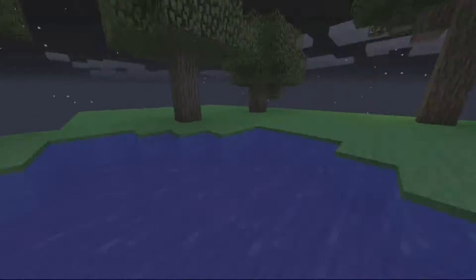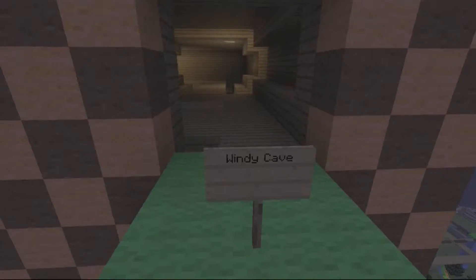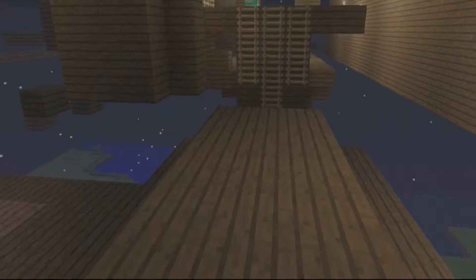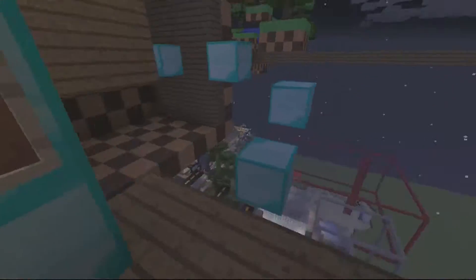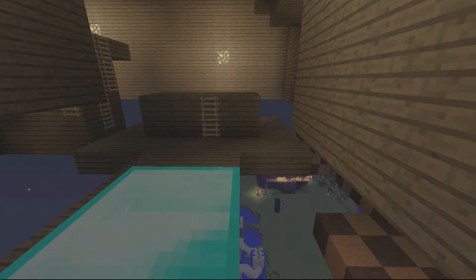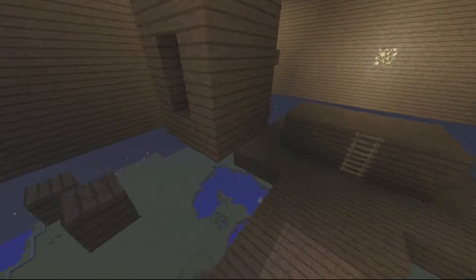We've got some more sections right here, and this is an underground section. This is Windy Cave. If you play Windy Hill Zone, you know that there's a Windy Cave - it's like the cave section with some parkour in it. Just a place to get extra goodies and stuff. Oh, I know what this is - this is the Cyan Wisp section. You've got to use the Cyan Wisp to get to the other areas.